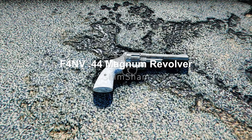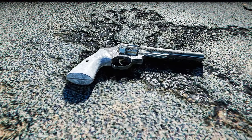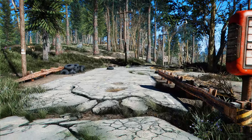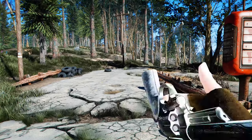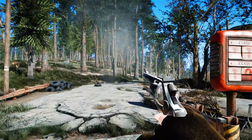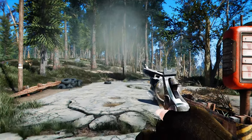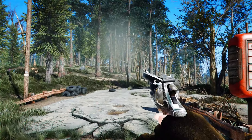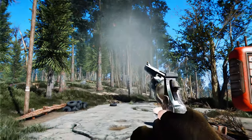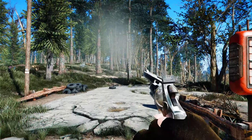Next up is Fallout 4 New Vegas .44 Magnum Revolver. This mod adds a sleek .44 caliber revolver. What's unique about this mod is that it plays a distinctive music when you draw or holster the gun — it made me feel like I was an outlaw in the wasteland. The sound and reload animation are both excellent. It replaces the vanilla .44 pistol in the leveled list, and if you install it during a playthrough, the existing .44 will remain and the new .44 Magnum will be spawned. Please keep that in mind when using it.